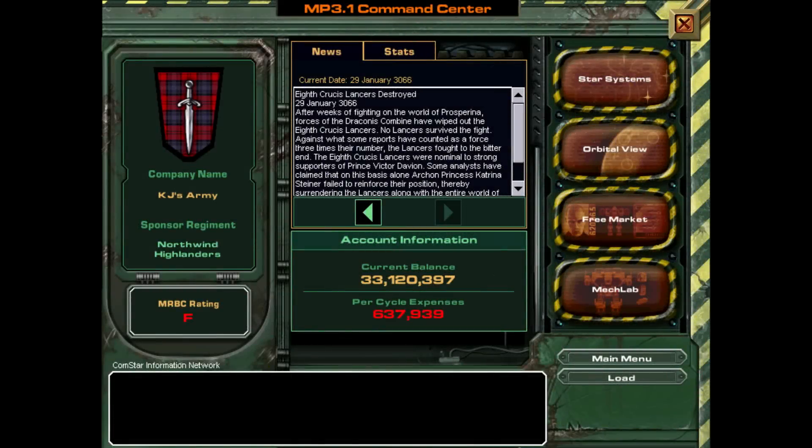Hello and welcome back to another episode of MechWarrior 4 Mercenaries. In the last episode we did the convoy, and that was a very annoying mission. I actually had to play it a couple times in order to have the convoy not kill itself immediately, because escorting NPCs in these older type games is a little annoying. But we made it through and we got a whole crap-ton of salvage.